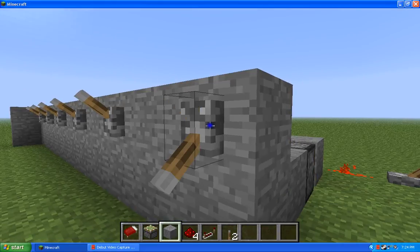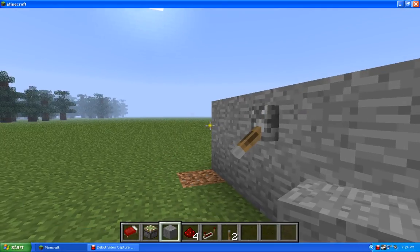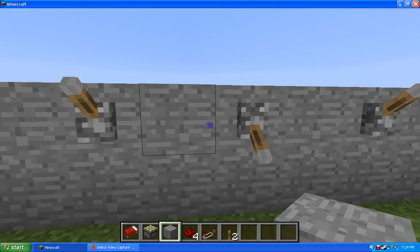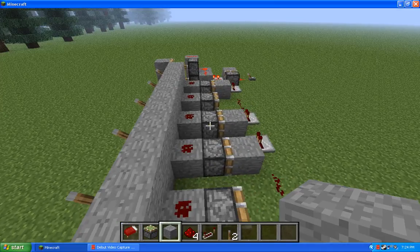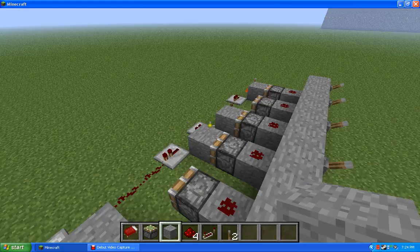So the code is: first one, two middle, and the last one. So that's how you build a safe, or a code mechanism. If I knew how to build it smaller then I would show you guys, but that's it for today, guys.